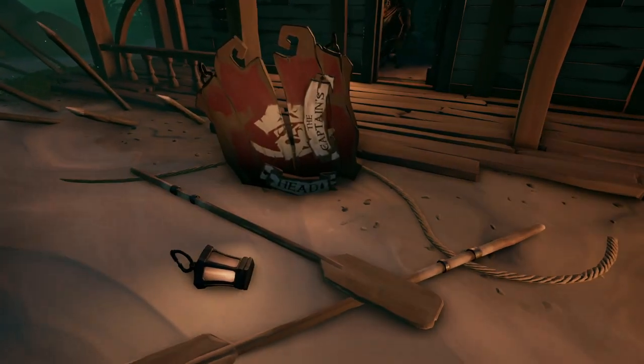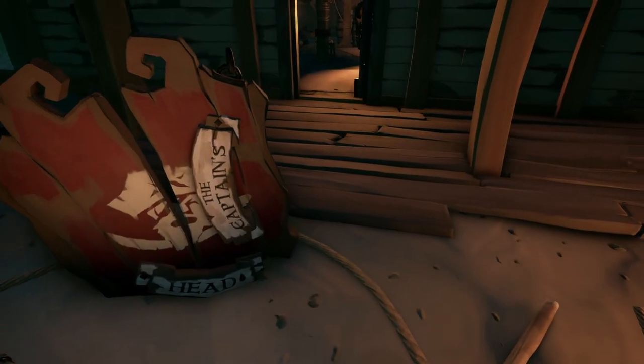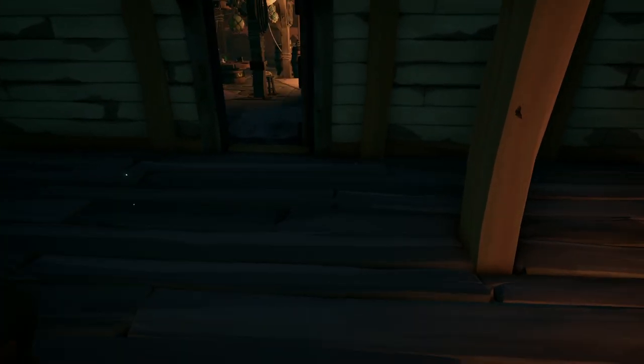Upon arriving at Golden Sands, head to the tavern, walk inside, and to the right you're going to see a compass. You're gonna need to pick this up to start the next part of the adventure.